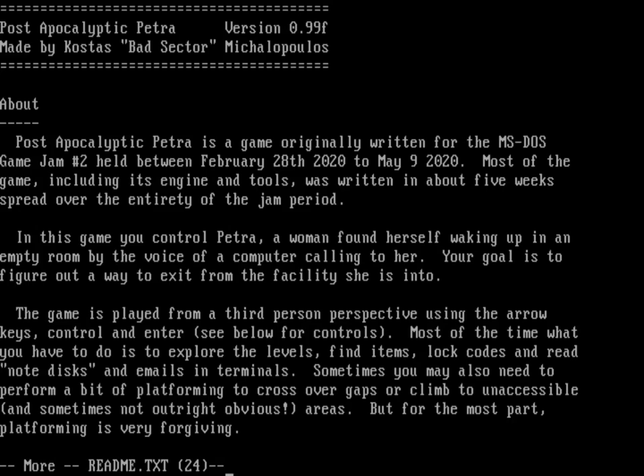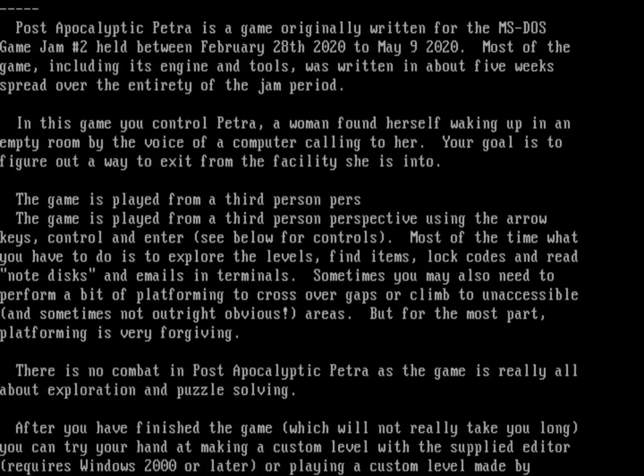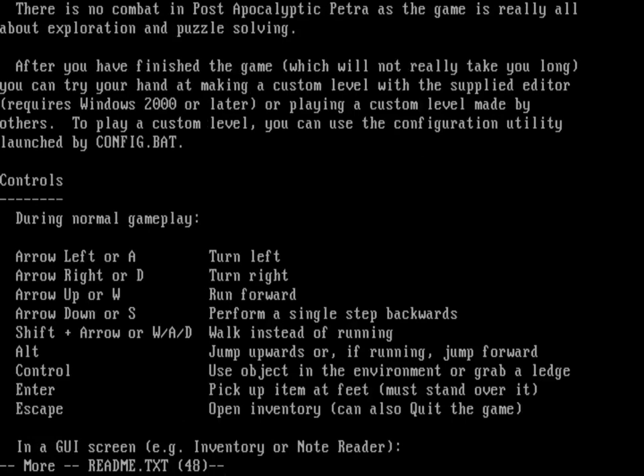That's roughly all of March and all of April — about five weeks — to write this game. And when you look at it, it's very well done. It reminds me a lot of the first couple of Tomb Raider games. You're playing Petra, who wakes up in a post-apocalyptic scenario, and you basically have to explore and see what's around you. There's very simple platforming and no combat.